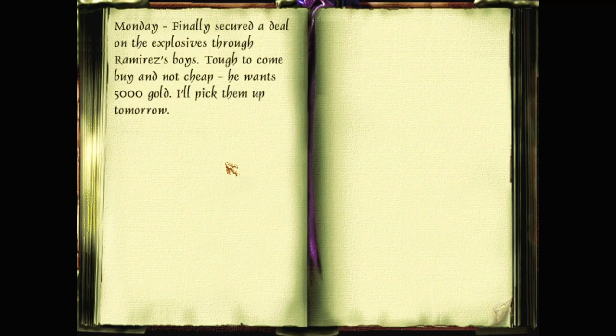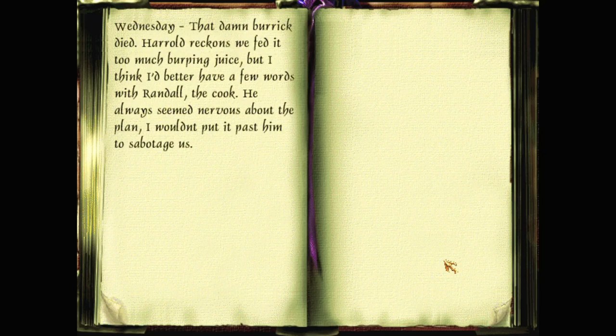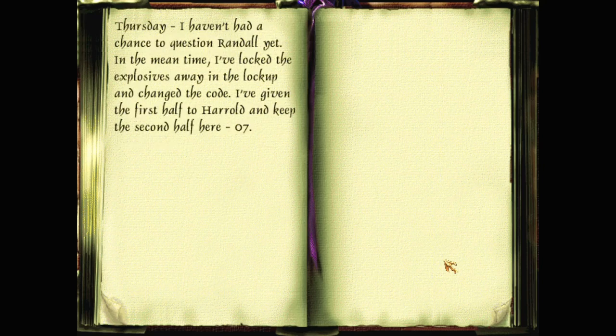Monday: 'Finally secured a deal on the explosives through Ramirez's boys. Tough to come by, not cheap - he wants 5,000 gold, I'll pick him up tomorrow.' Tuesday: 'That stepping bastard Ramirez - he upped the price to 7,500. He soon changed his tune when Jared locked both his thumbs off. Still, it set me in a foul mood.' Wednesday: 'That damn barrack died - Harold reckons we fed it too much burping juice, but I think I'd better have a few words with Randall the cook. He always seemed nervous about the plan - I wouldn't put it past him to sabotage us.'